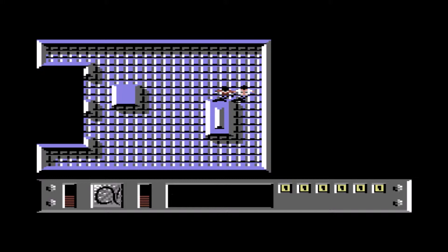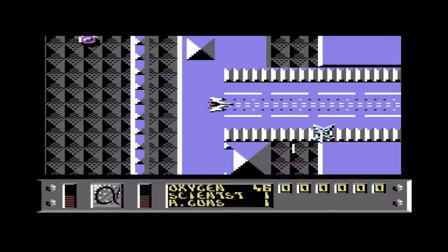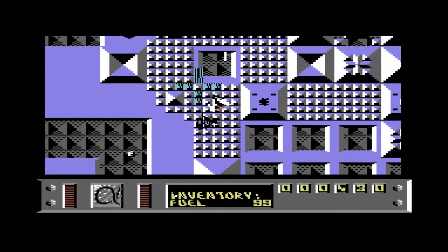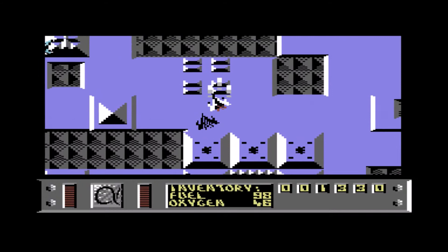We don't want to use that yet, I don't think we want to use this yet either. So we are going to take him out of here, back to the ship. Now we can lift off, and we are now trying to find another one of those hangars, which hopefully — yeah, there's a hangar there.